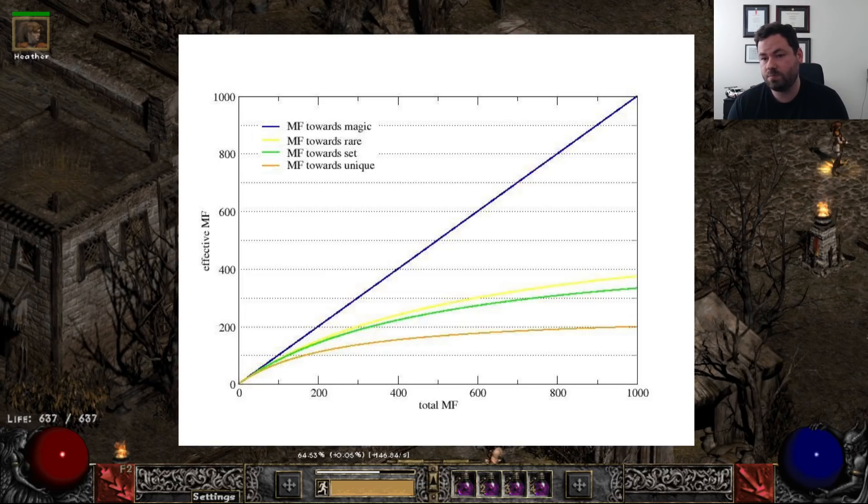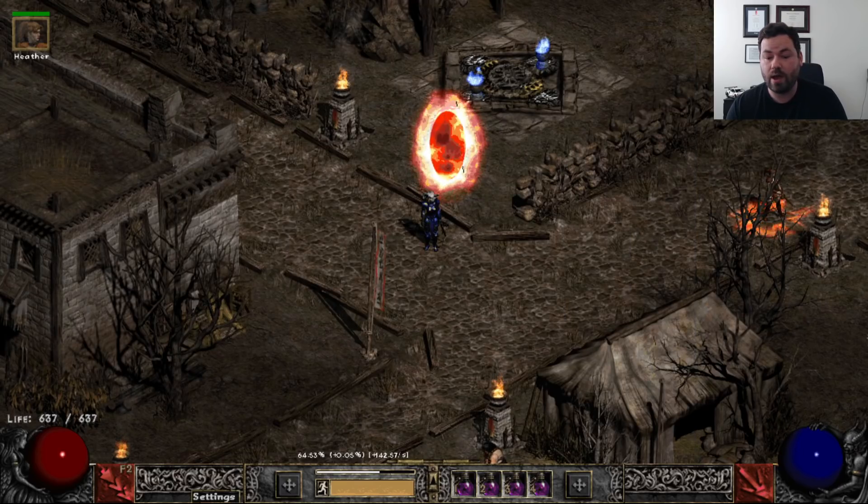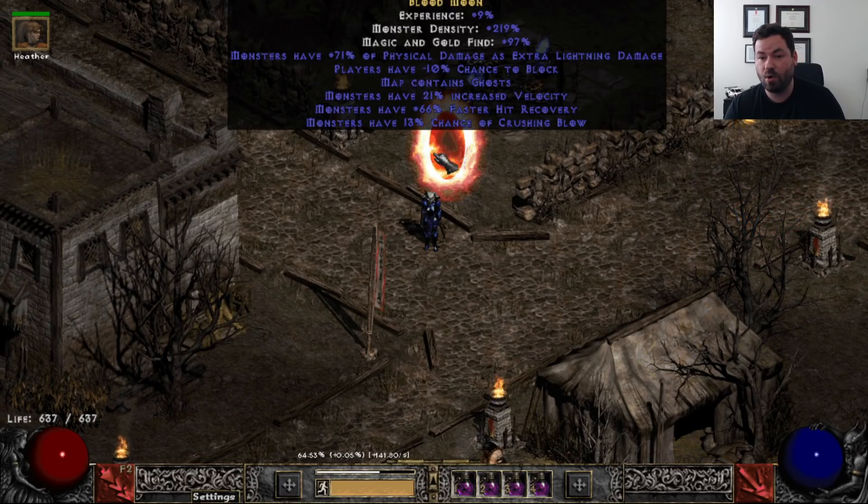There are specific monsters that actually have a better chance of dropping runes — for instance, a ghost or a cow. So you can consider running cows if high runes are what you're after. You'll see this map has both cows and ghosts, and there's another modifier here which is Magic and Gold Find. This is the next reason to prioritize clear speed over Magic Find — you can get Magic Find as a mod on a map. You can re-roll maps, and yes it costs material and may be a little tedious, but in a lot of cases it can be very worth it.